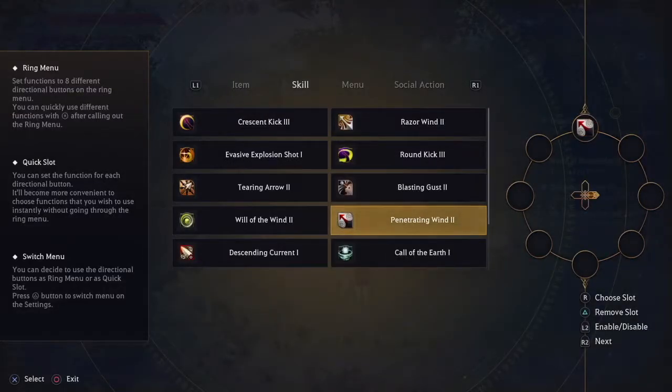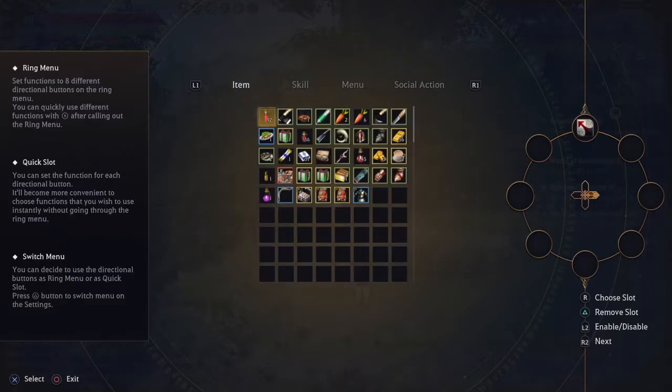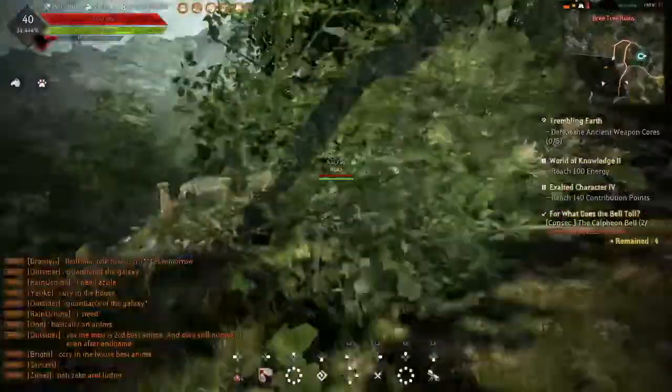Then repeat the process for any other ring menu item that you want to add or change. When you add more than one item at a time, it brings up a separate menu and you'll have to pull a trigger button, so it won't be as quick. But you can add more than one item to the menu and trigger quickly without having to go to the menu and select it each time.